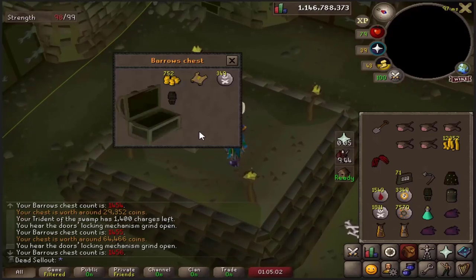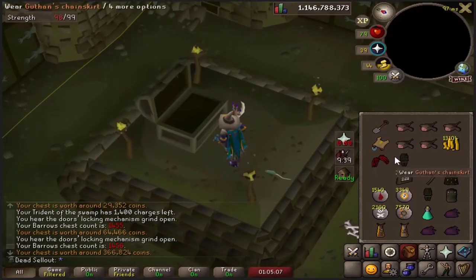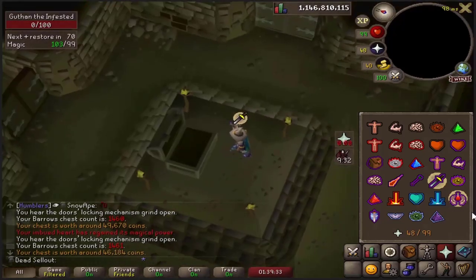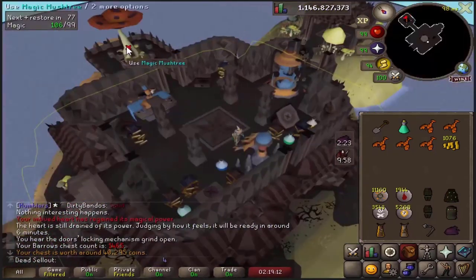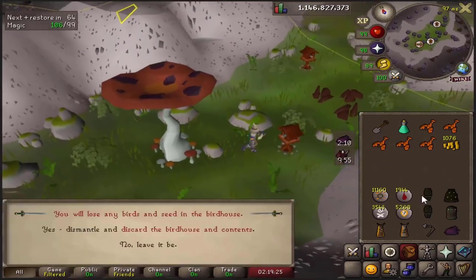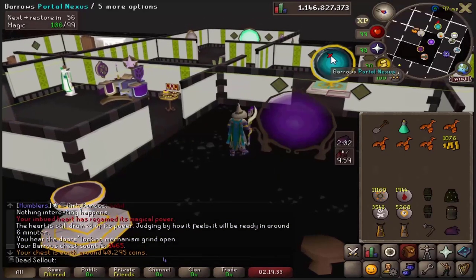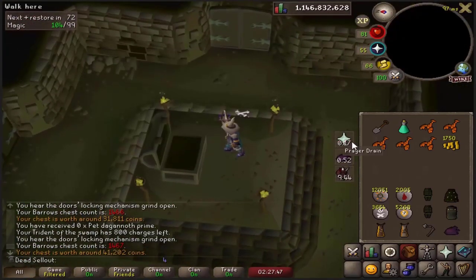All these Guthan's items - three times we've hit the Guthan's table and not a single helm. Item number... elite number two! Oh my god, that was a miss flick - nobody saw that. An elite! Alright, guess we gotta go do it.